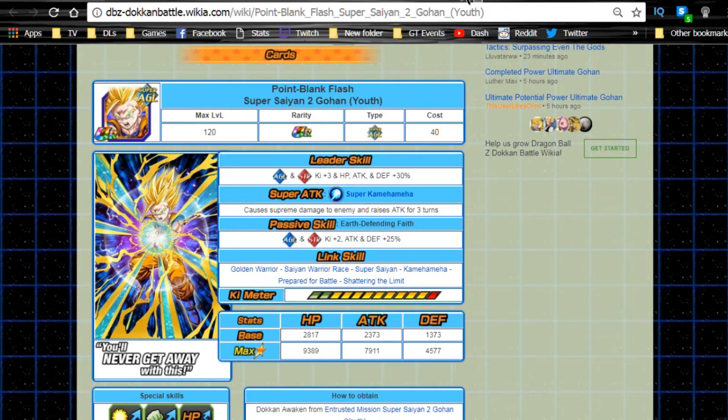This Gohan is decent for this team because Ultimate Gohan is a Strength type and this Gohan is an Agility type. If you're running a dual Agility and Strength team, this Gohan will give a Ki buff and Attack and Defense buff to everyone. It's Agility and Strength type Ki +2, Attack and Defense +25, plus he does supreme damage and raises his own attack. He has Shattering the Limit, and as a Super Saiyan 2 Gohan Youth he can link with a lot of other Gohans via Kamehameha.